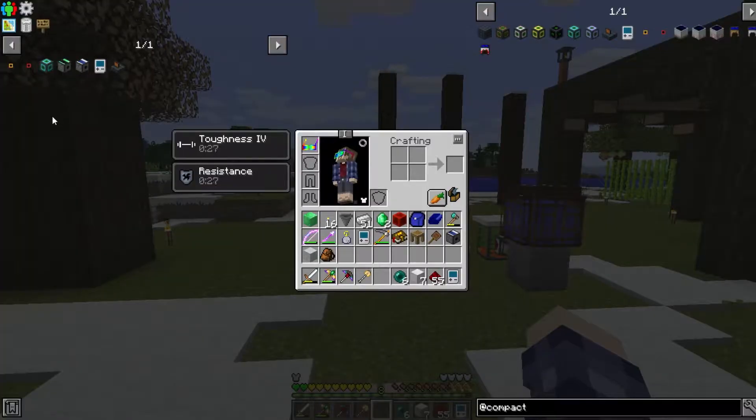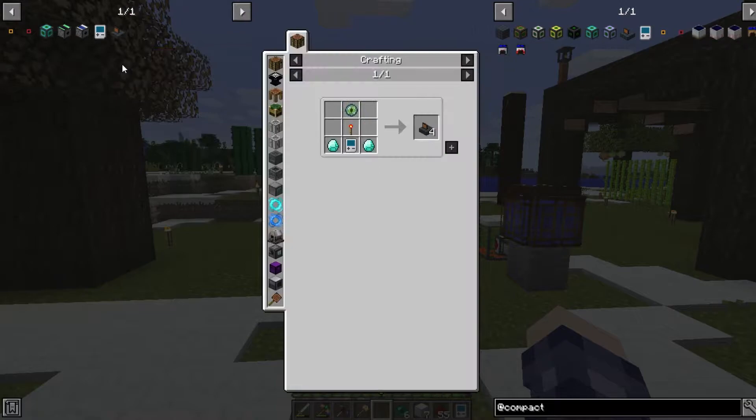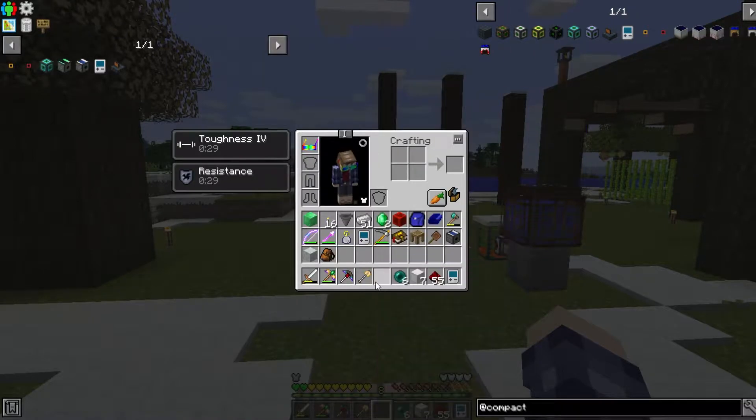To make the actual compact machines, you just need one personal shrinking device, some diamonds, and an Eye of Ender. None of this has changed. It does not consume the personal shrinking device, so you'll still have it left over — you'll need it to actually access the compact machines when you're done.